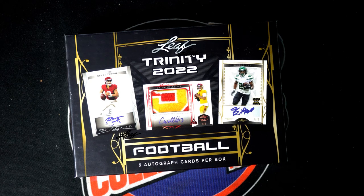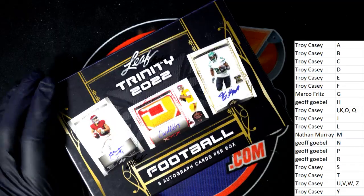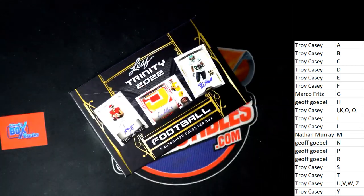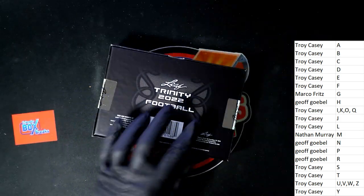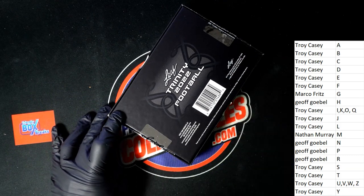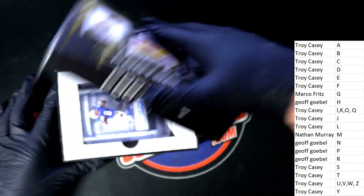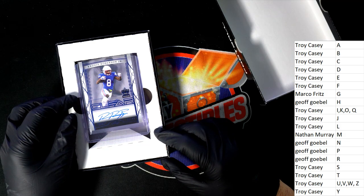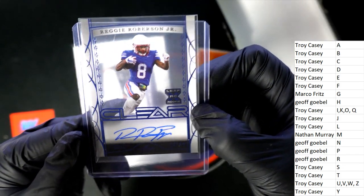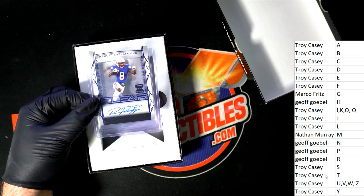Hopefully we get a one-of-one or something really great coming out of here. Training Football — the first hit popping loose out of the box is a Reggie Robertson. It's got that clear look to it, a little bit poking out of the case, still in the sleeve. This one is for Jeff — congratulations Jeff, nice one, first hit is yours.